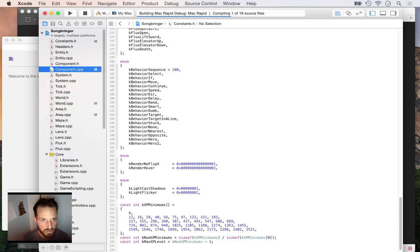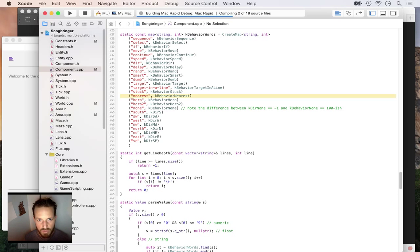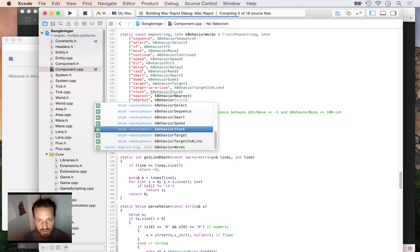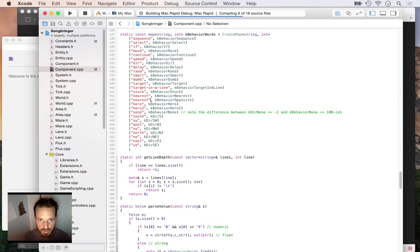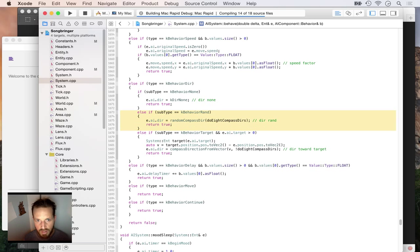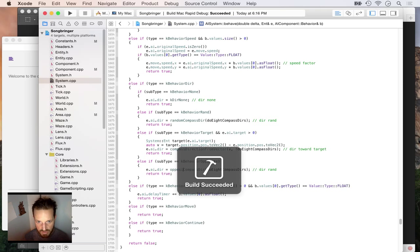I'm compiling and there's a nice little map of words to integers. I'll add kbehavior.opposite mapped to the word 'opposite' so the parser uses that to load it. In the system, if kbehavior.opposite is set as the direction, it will set e.ai.dir to opposite compass direction. So the pulverizer AI: if it gets stuck, it goes in the opposite direction at slow speed. If target is none, target the nearest hero. Sequence trap: if target is in a line, speed is two times normal, direction is towards the target.